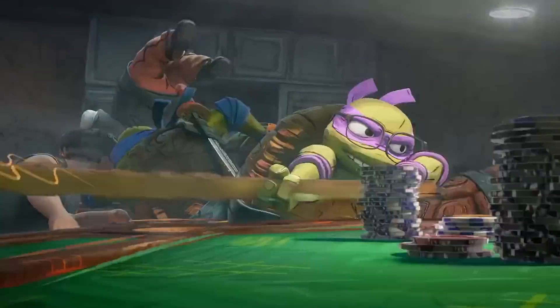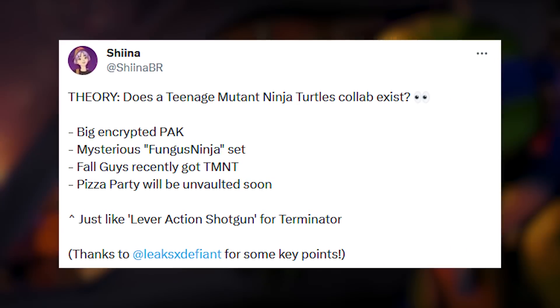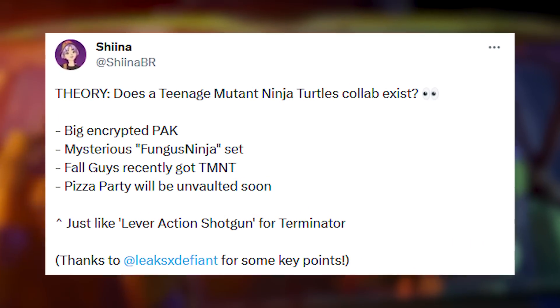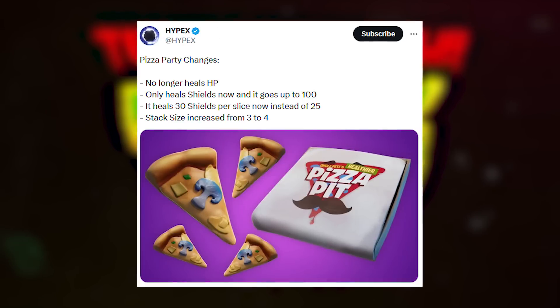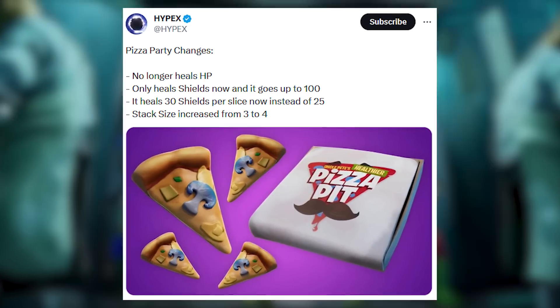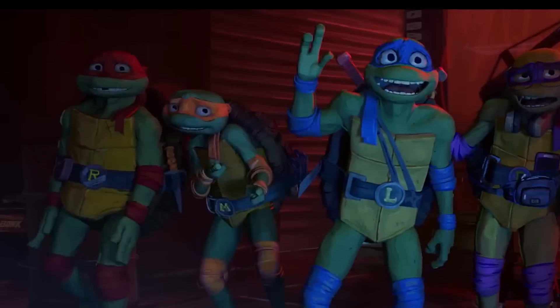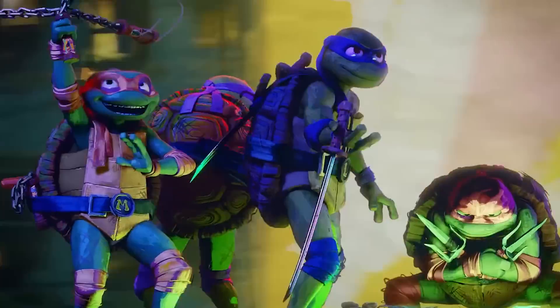A new Teenage Mutant Ninja Turtles collab is coming to Fortnite. A new encrypted pack known as Fungus Ninja was just added for the Season 4 update, and interestingly enough, Pizza Party is also coming back with a bunch of new changes, which obviously fits the overall theme of the TMNT collaboration. This will most likely be a new item shop cosmetic very soon.